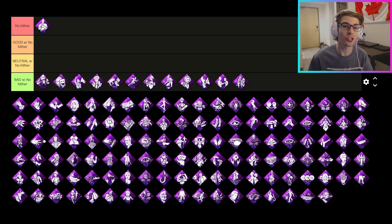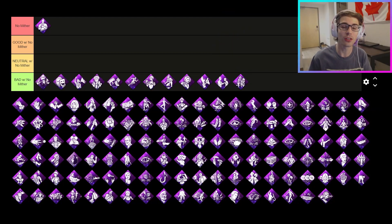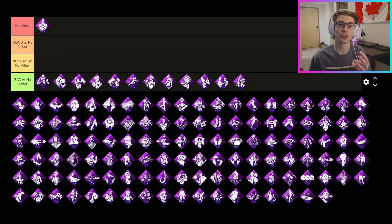Starting with the bad section, there's going to be 12 perks that don't get any value at all when paired with No Mither. Going in alphabetical order, these perks are Blood Rush, Dramaturgy, For the People, Inner Healing, Lightfooted, Overcome, Reactive Healing, Renewal, Resurgence, Self-Care, Solidarity, and Teamwork Collective Stealth. All of these perks either require you to be in the healthy state, healing yourself, or being healed by another survivor in order to get value out of this perk.